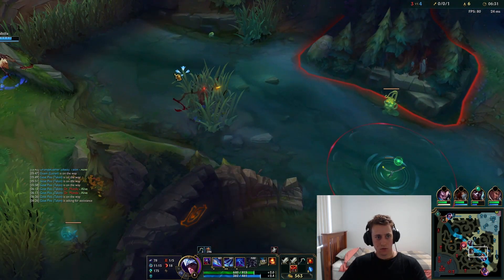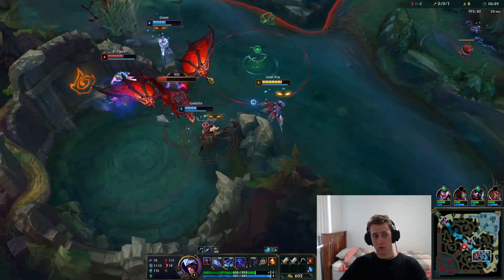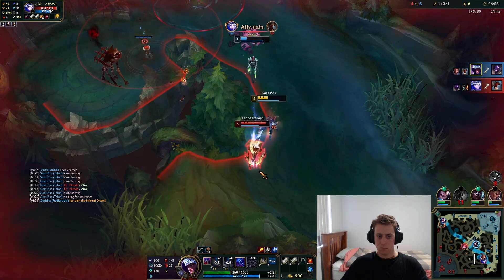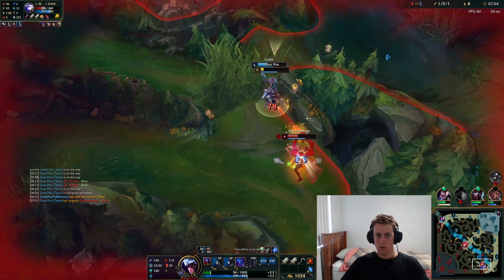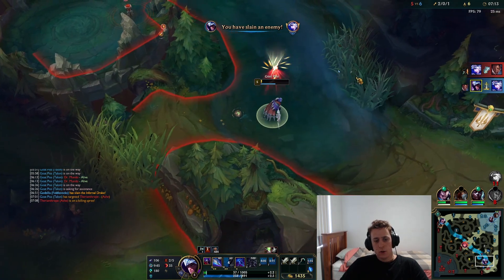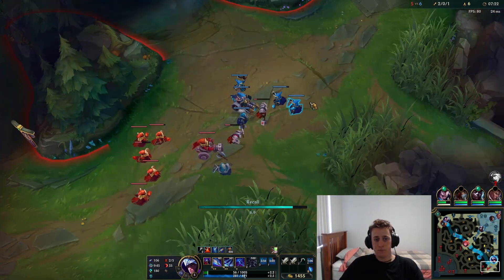I think they're going to try to freeze but this is a dragon angle. They've ditched the wave which is dumb because it's shoving to us — they're going to miss more XP and gold than we will. Get in the bush — boom! The wave is still shoving to us so this is going to deny them so much XP and gold, and I can reset while they miss it.